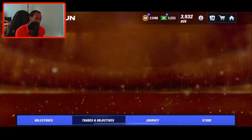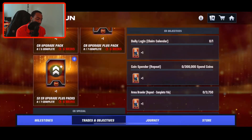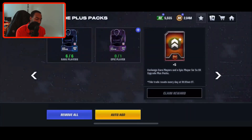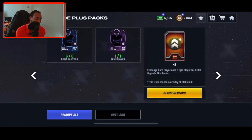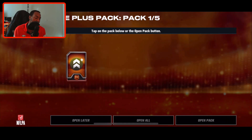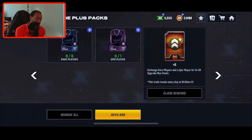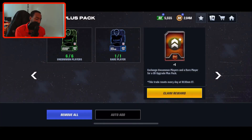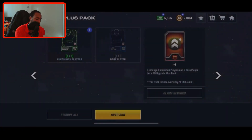If we go back over to trades and objectives, you can go down and do upgrade plus packs. I actually have enough — I can throw these rares in and these old epics that I have, and this gives you five. You could do one of these every single day. We get all those players right there, and we can also get upgrade plus packs — we can do three of these every single day.